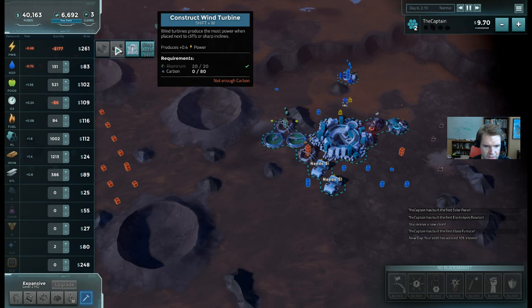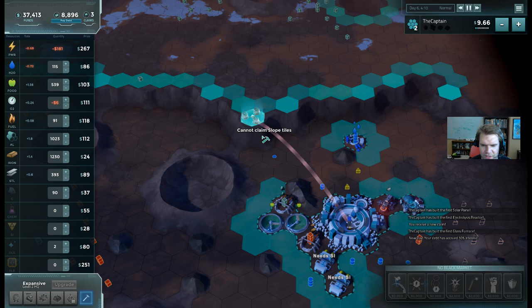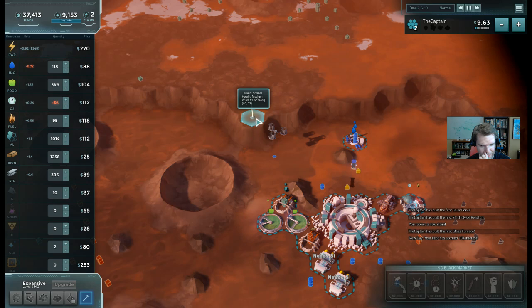Maybe I should build one of the other sources of power. The wind turbine works throughout the day. To make that I need carbon, so I'm going to buy some carbon and build some wind power. This is showing me where it's a good place to build wind power - this is a strong highlight, so it's a good spot. I'll put it right there.